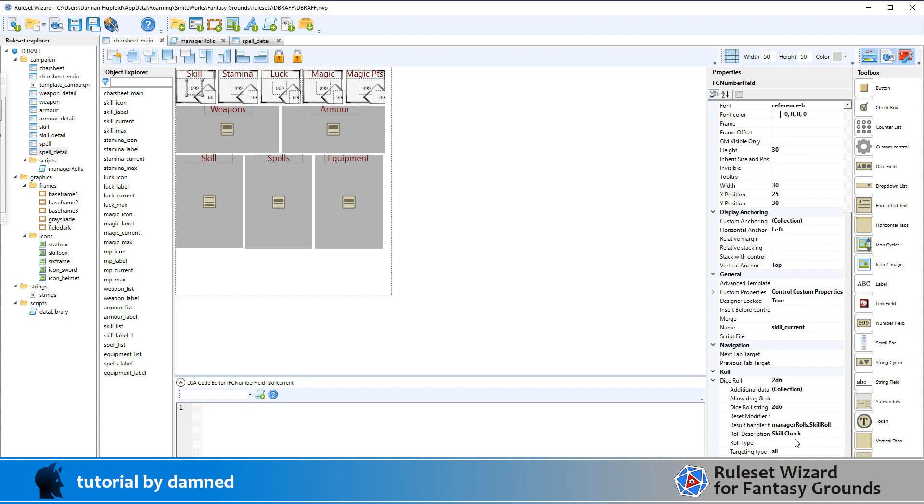I've changed the dice roll string to just 2d6 instead of 2d6 plus self, and I've given it a skill check description. The targeting type doesn't actually need to be set to all - that was from a test version - because in a skill check we're not opposing other people, we're just opposing our own skill. The important part is the result handler: after the dice are thrown and before anything is reported back to the chat window, we're going to run manager_roles.skill_role.